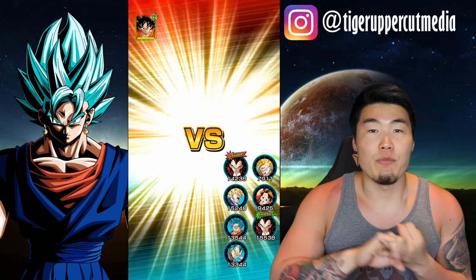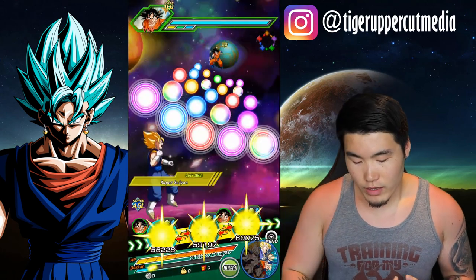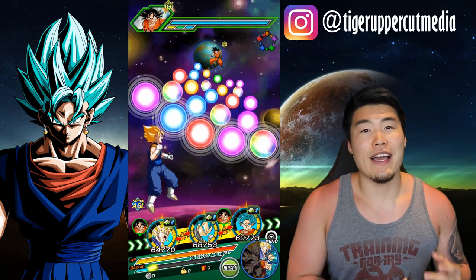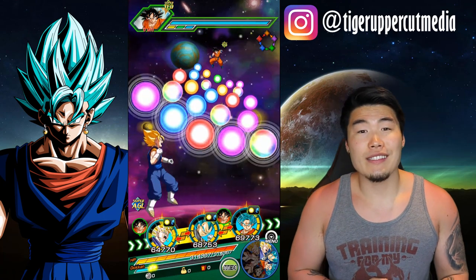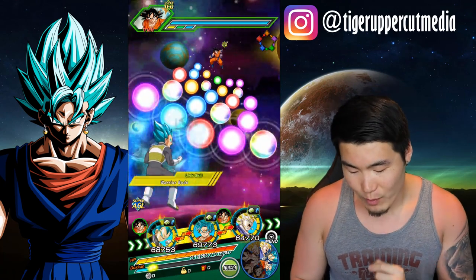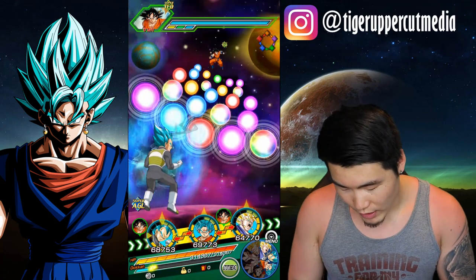We've got the two rainbow blue boys, of course, but also one of the best units in this game despite the fact that he was replaced by the physical one — the AGL Super Vegito. This guy is still a monster. I love him so much, and I'm really happy that we got both of these guys on the same rotation.